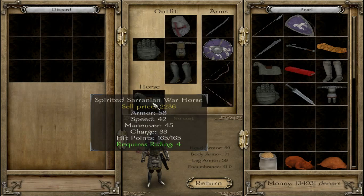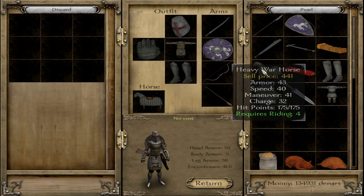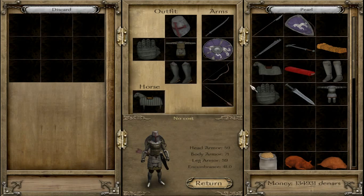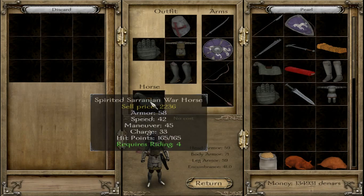And the spirited Saranian warhorse — this is probably the best horse in the game. The Saranian horses are really, really good, almost equal to the warhorses, probably better in fact. We have a heavy warhorse here for comparison: the armor is much better on the Saranian, the speed is better. Bear in mind this is spirited, so it's slightly better on the stats, more maneuverable, and slightly better on the charge as well. The only thing is not as many hit points, but you have the higher armor stat there, so it is a much better horse.